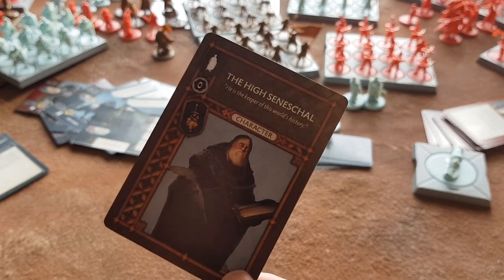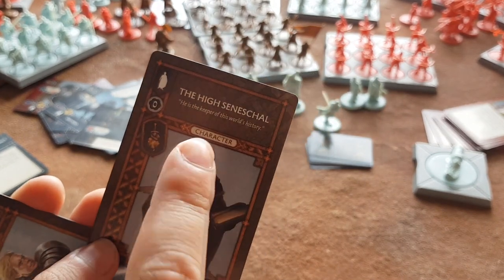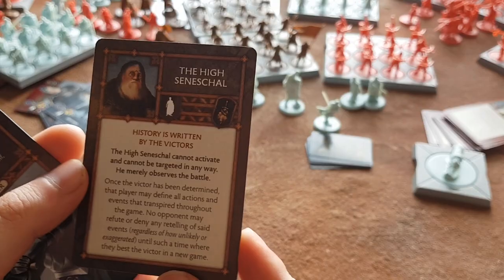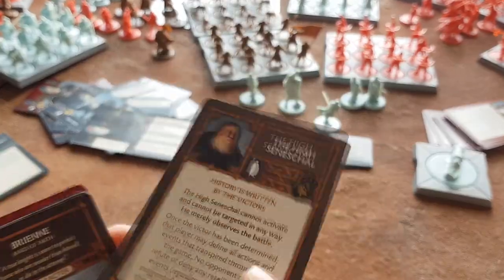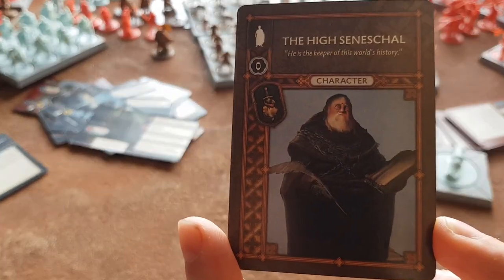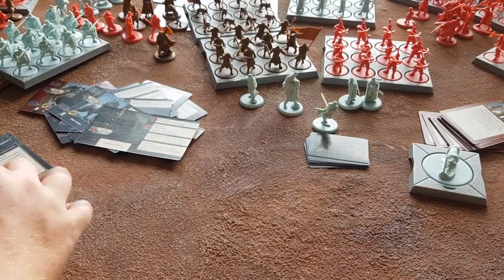This is also something you will definitely not see - this zero point High Seneschal neutral card. It's a Kickstarter exclusive thing - he has no abilities, do not worry, it's not a pay-to-win kind of thing. It's just a miniature - it's an excuse to make a miniature of George RR Martin. Zero points, he does zero things.